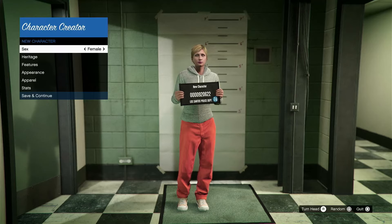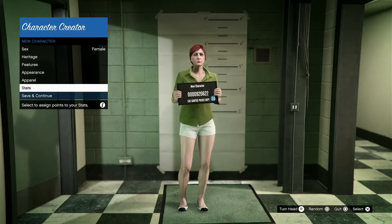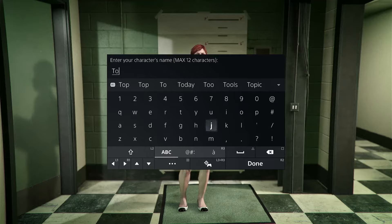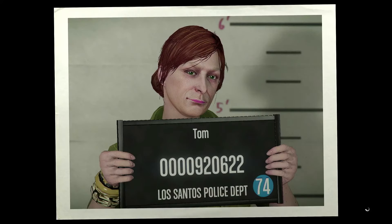So I'm just going to randomize this by pressing Square, and then go down to save and continue. You can go ahead and customize all this stuff. And then I'm just going to name this person like Tom or something like that. Press R2 and done, and then I'm going to press accept and take the picture right here. And that will be my screenshot for that character.